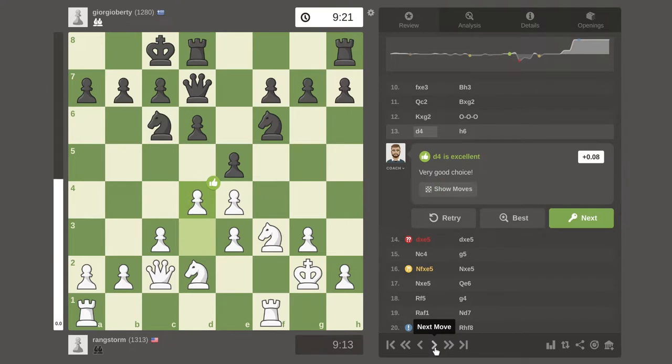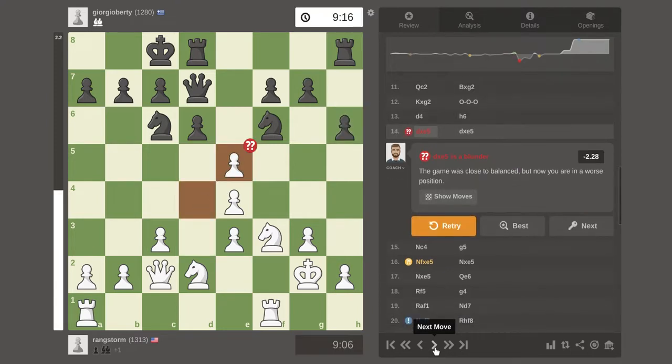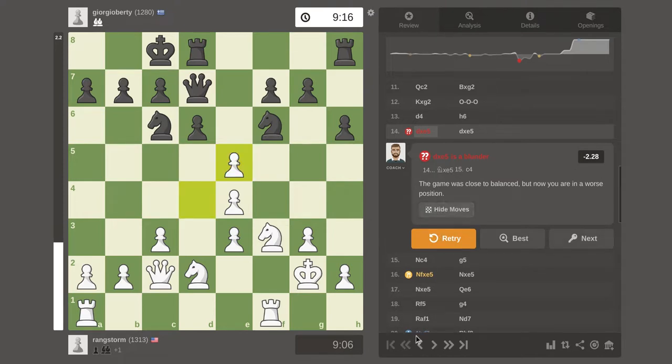And this is when I start attacking, basically. And this one got a blunder — so this game was close to balance, but you are now in the worst position. Apparently this is a mistake. This one has two attackers and one defender, so basically I'm going to lose material here. But what I think is that there's a knight over here, and the knight will go here, so suddenly the next move will become two attackers, one defender. Let's see if that's a mistake over there — the computer doesn't do that, so maybe there's a mistake.